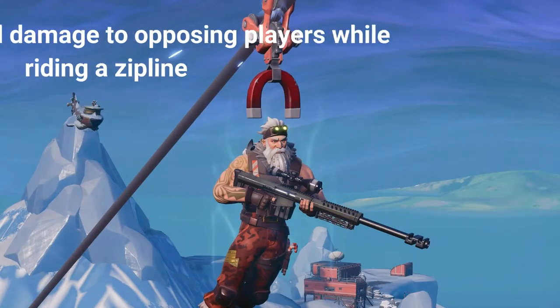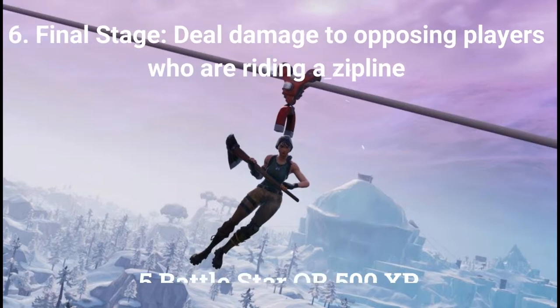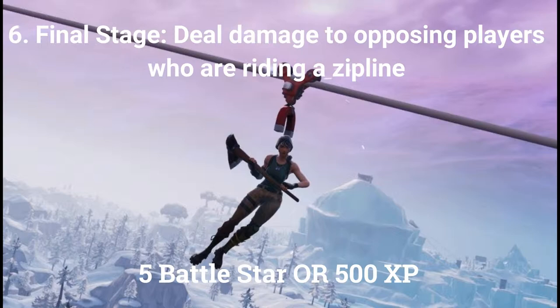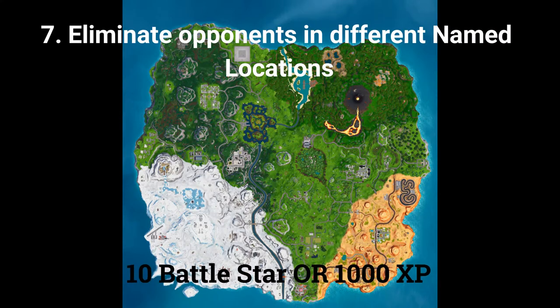The sixth challenge is: deal damage to opposing players while riding a zipline, worth 5 battle stars or 500 XP. The final stage for the sixth challenge is: deal damage to opposing players who are riding a zipline, worth 5 battle stars or 500 XP. The seventh and final challenge is: eliminate 5 opponents in different named locations, worth 10 battle stars or 1000 XP if you are at tier 100.